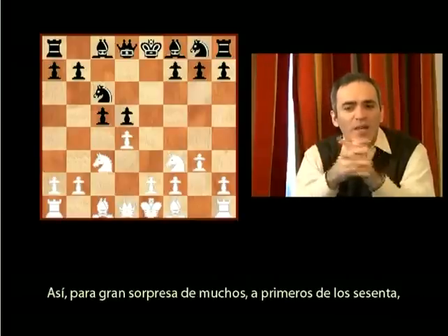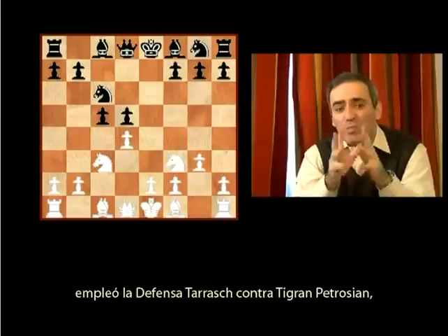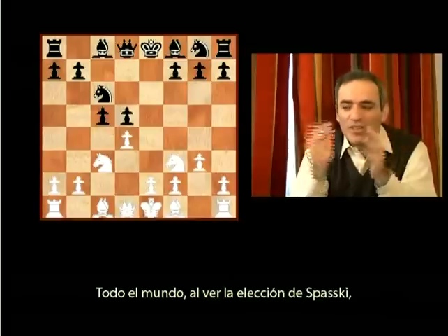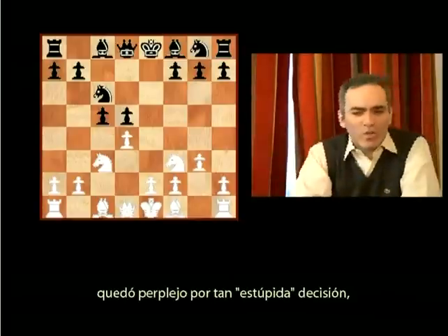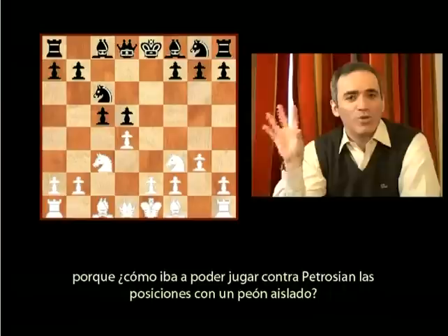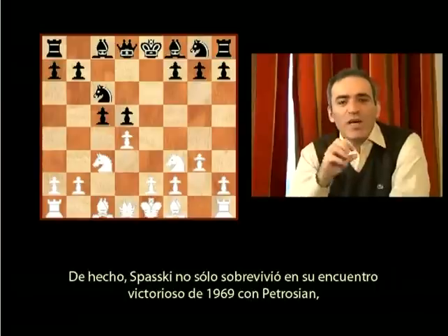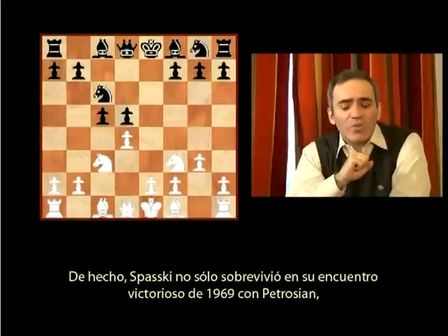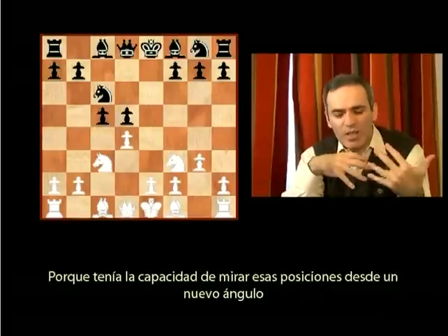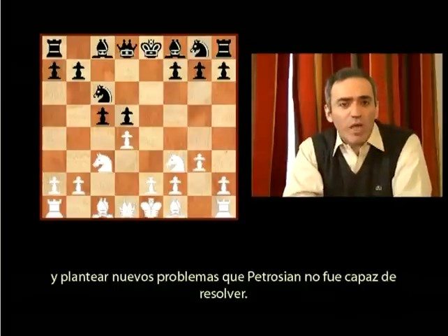So to the great surprise of many, at the end of the 1960s, another world champion — another great predecessor of mine — Boris Spassky employed the Tarrasch Defense against Tigran Petrosian, the king of positional chess. Everybody was so confused by this seemingly unwise decision: how could you play against Petrosian in positions with an isolated pawn? In fact, Spassky not only survived but won their 1969 match, even posting a positive score — winning one game with a number of draws. He had the ability to look at these positions from a new angle and pose problems that Petrosian was not able to resolve.